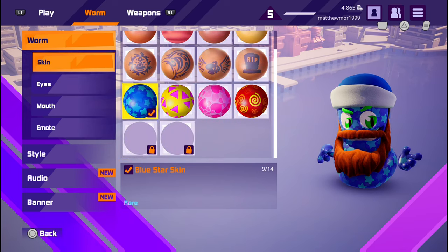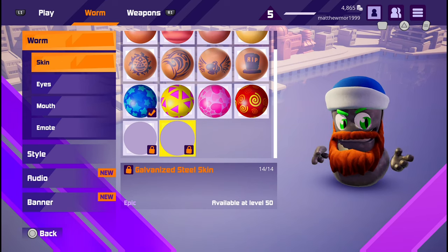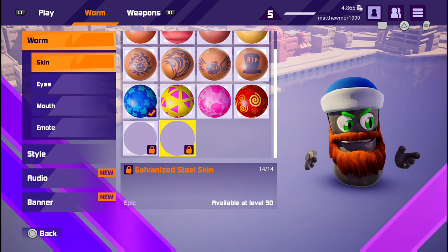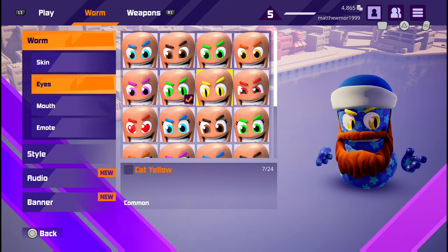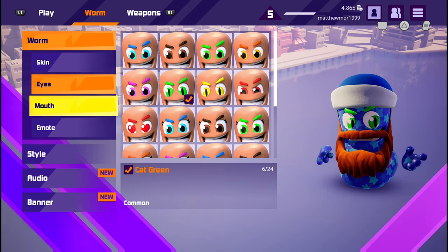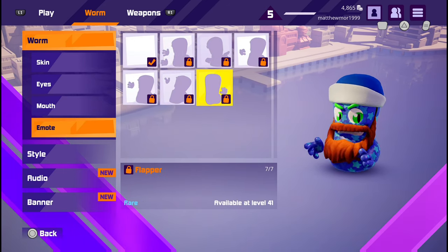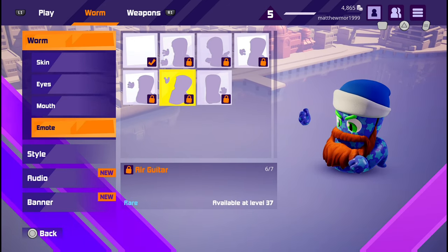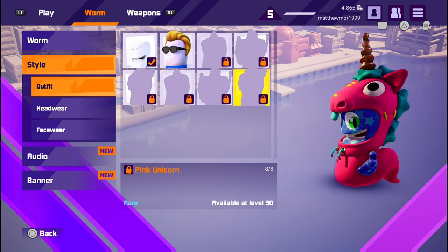The highest rank you can get is level 50, and that is the last skin you can get. Ignore the costume because it was just a joke that we all done last night in the stream. So all you have to do is unlock the two skins and all the emotes — you get all the emotes at level 41.